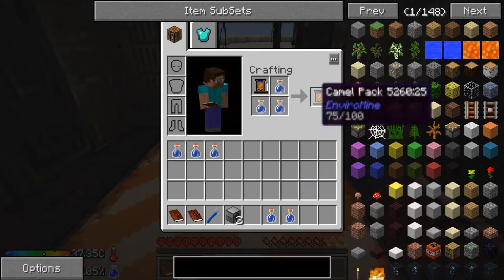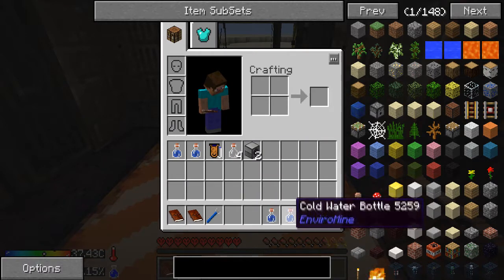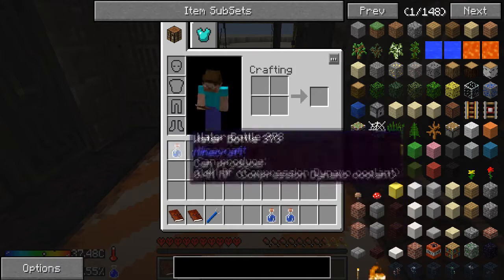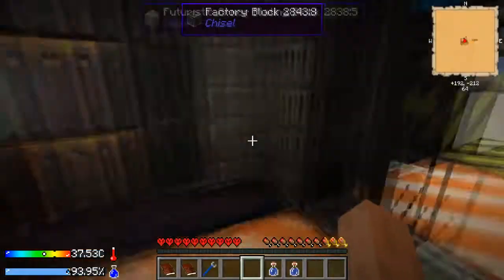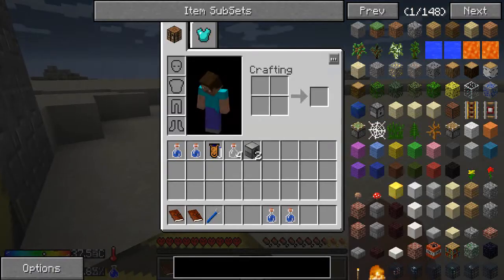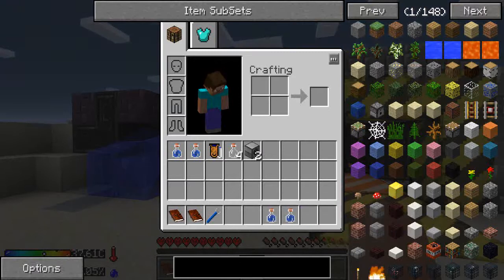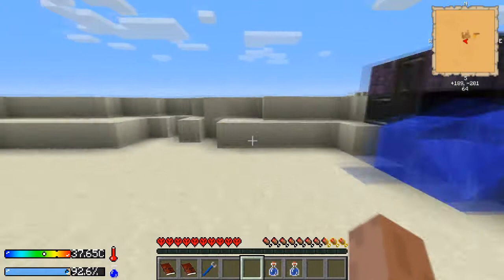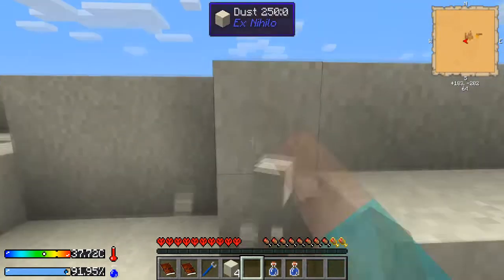I'm going to fill up my camel pack with water bottles, but I will not be using it immediately. I'm going to use the cold water first, because you can't do much with it except either turn it into a regular water bottle - which would be a waste - or drink it straight from the bottle. You can't add it to the camel pack. Water bottles increase your hydration by 25%. The cold water bottle will additionally decrease your temperature by 0.1 instead of 0.05 from regular water bottles.